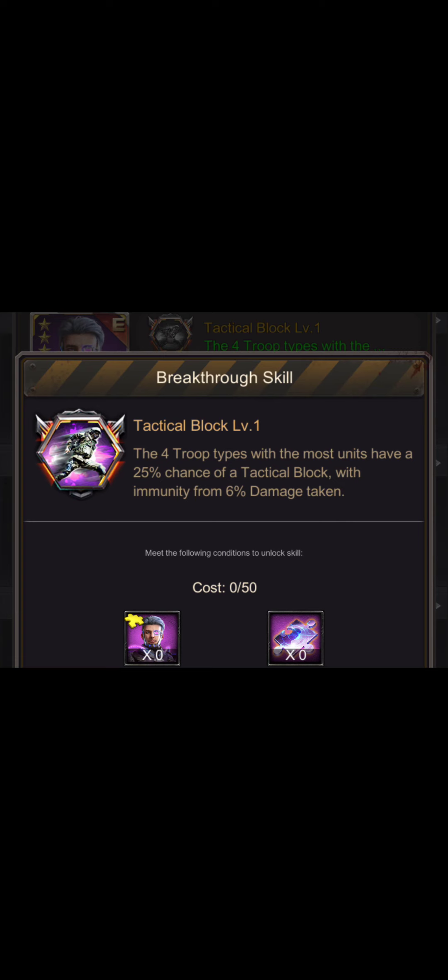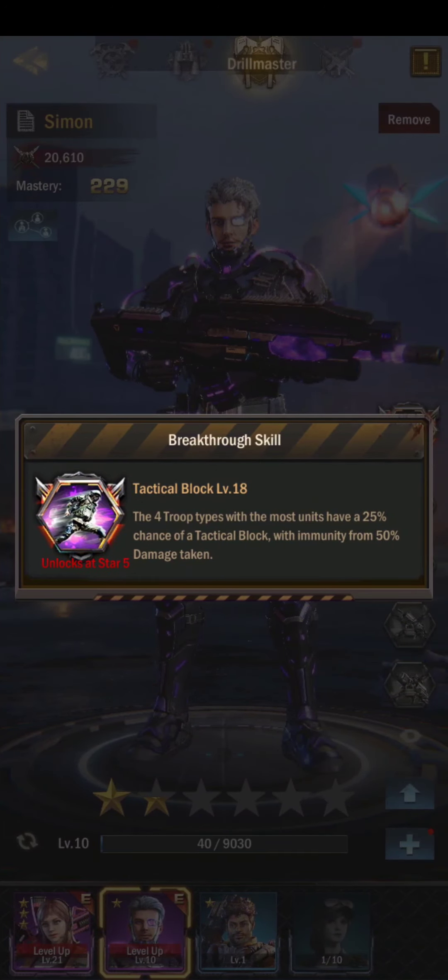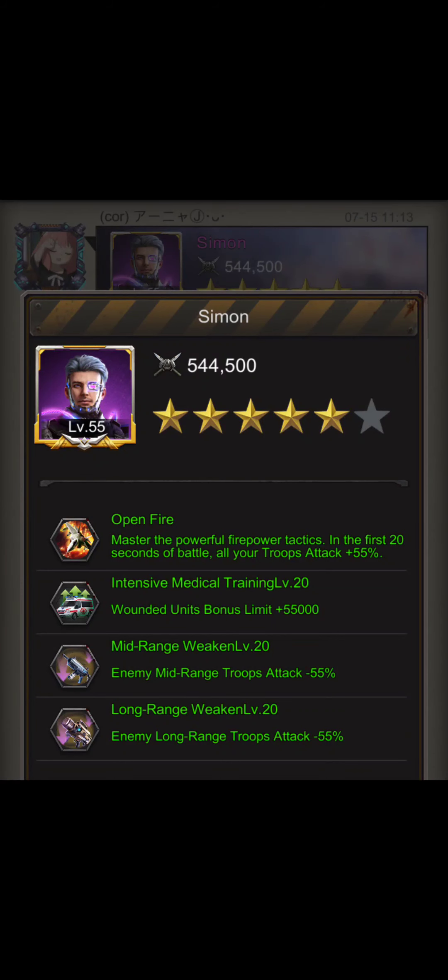Next let's talk about the breakthrough skill. At level 1, the breakthrough skill has a 25% chance for the four most populous units to get a damage immunity of 6%. At maximum, nothing else changes — the chance doesn't change — but the damage immunity percentage basically goes from 6% progressively up to 50%. A special thanks to Jenny from Core of Nation who actually leveled up the hero to max. Here you can see the maximum stats for each of those skills: it is 55% base skill, 55% for the mid-range and long-range, and 55,000 units.